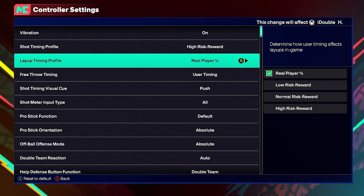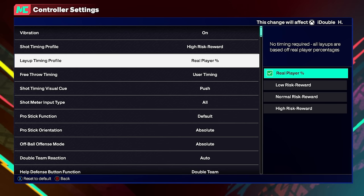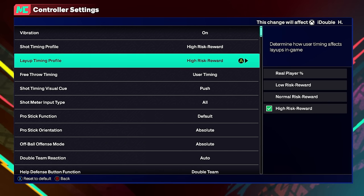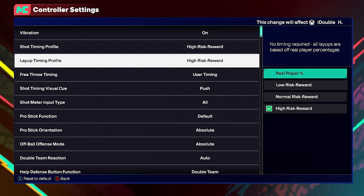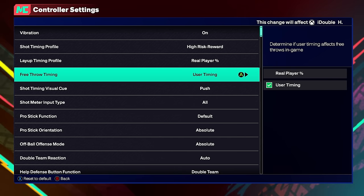First, the layup timing profile — a lot of people are complaining about missing wide open layups in 2K25. It's probably because you're on high risk reward layup timing. Put it on low risk if you don't want to risk it, or even real player percentage if you want layup timing off entirely. I was on high risk and making a lot of layups, but also missing some because I wasn't ready to time them. I've been testing real player percentage and kind of liking it. For free throws, put it on user timing — why let the computer decide?